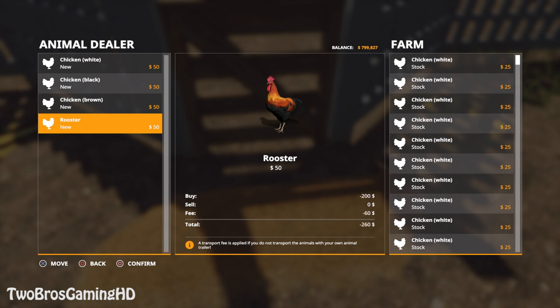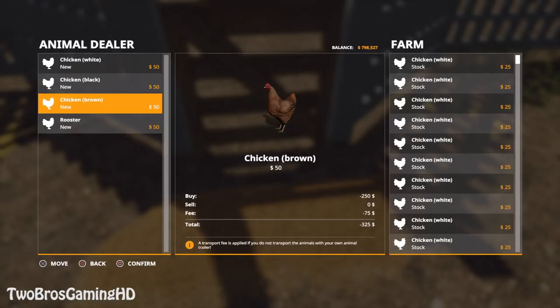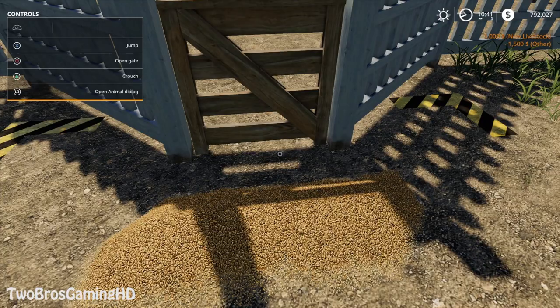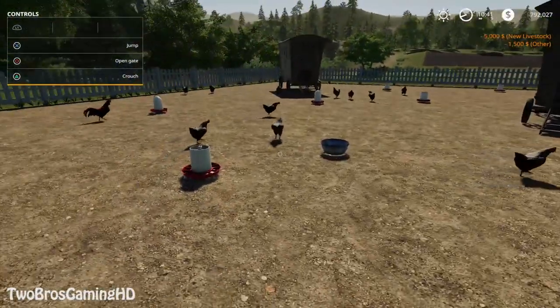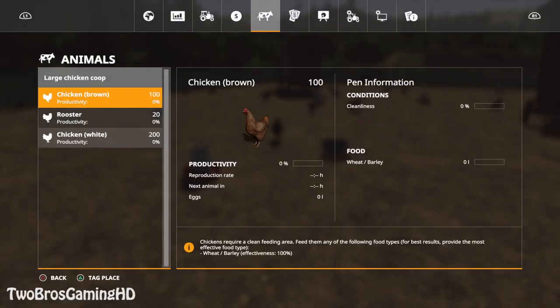Let's see how many we can get in those. But they don't put any eggs out, so I don't want those. We're going to take some more chickens actually, because chicken is good. We have a lot of stuff right now. Productivity is at zero.